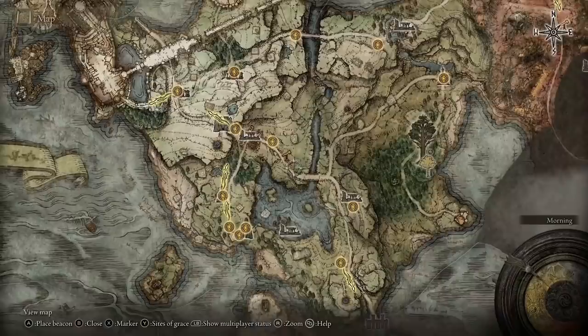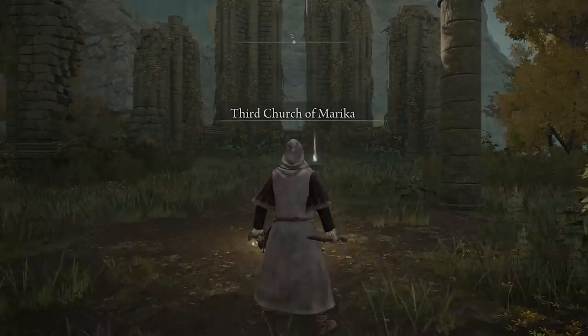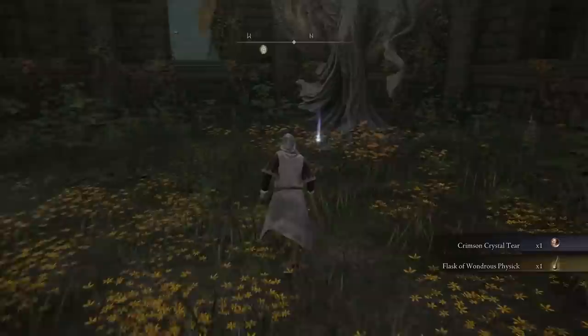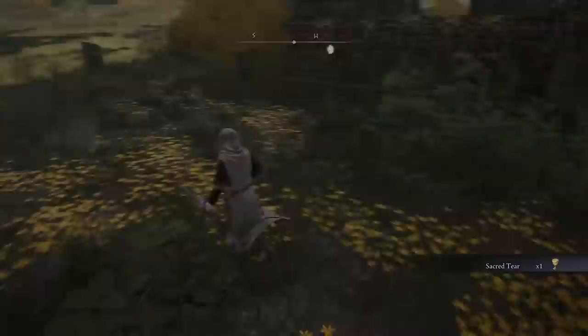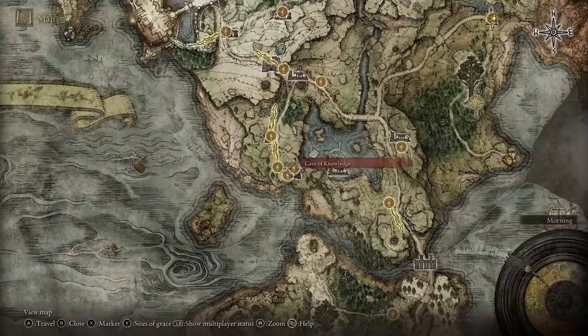Coming back to early territory at Gatefront, follow the path around, cross the bridge, go north and follow that all the way to the Third Church of Marika. When you get to the church, in front of you grab yourself a Crimson Crystal Tear and the Flask of Wondrous Physic. Coming over to the side you can also grab a Sacred Tear. Back at the Site of Grace, go to Flasks and increase amount replenished — every time you use a flask your HP or FP will be replenished by more.